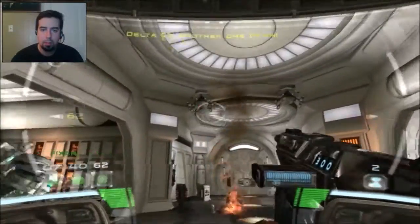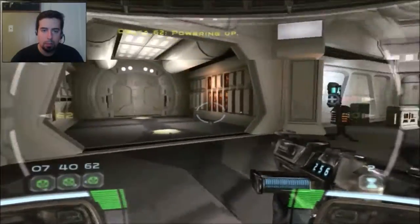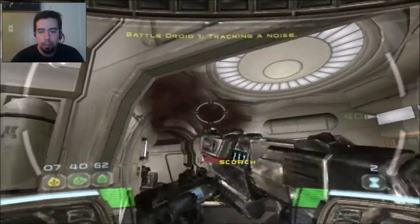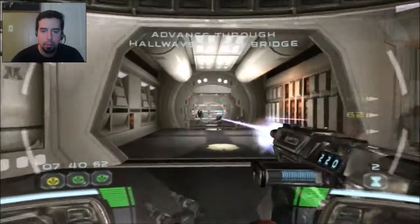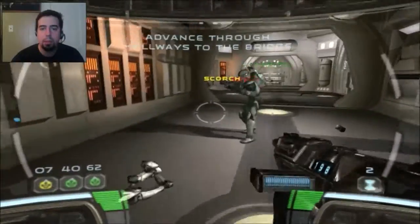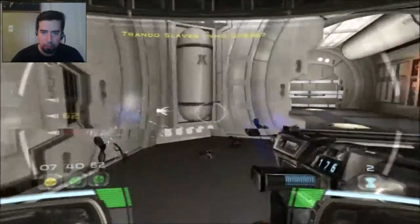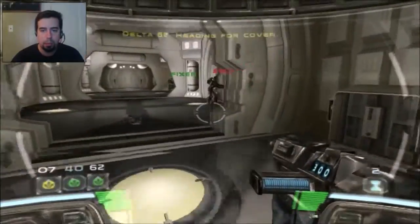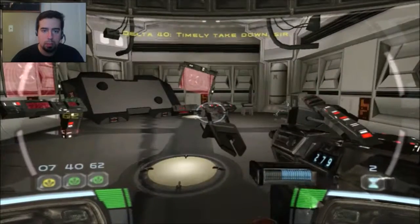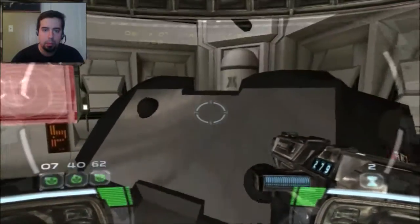Don't kill the Trandoshan. Another one down. Powering up. Oh, there's two more of them! Nothing in here. Some ammo. There's some kind of ammo over here — grab it. That's just what I needed.